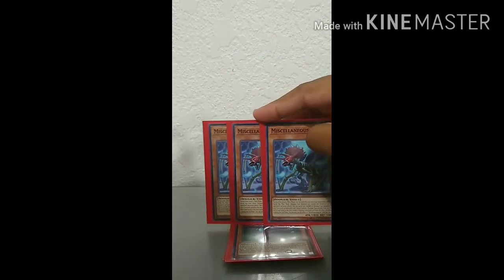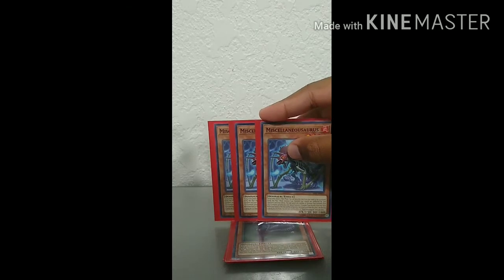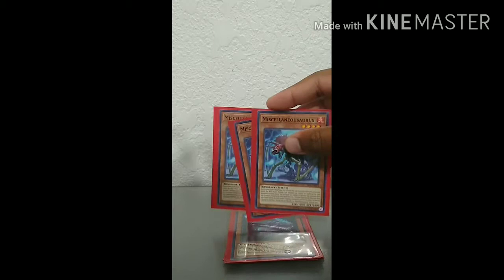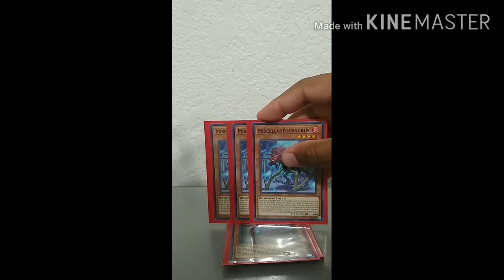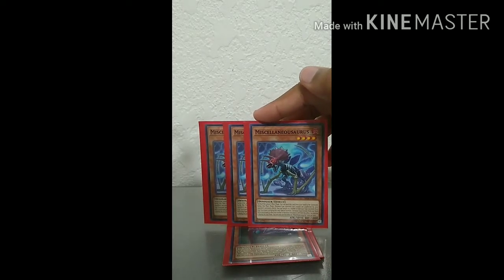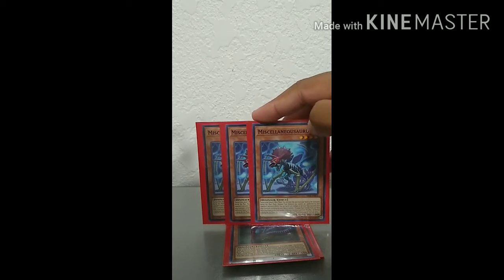Three copies of Miscellaneousaurus — this is your protection. You can use it to protect your field while you're doing your combos. At the end of your combo, after you've sent this to the graveyard for your first play, you can banish this and then summon out your Tyranno Infinity, which I play one of. I think Tyranno Infinity is way better than Giant Rex, but Miscellaneousaurus is really good, and you can get a 4000 ATK Tyranno Infinity out on the field with it.